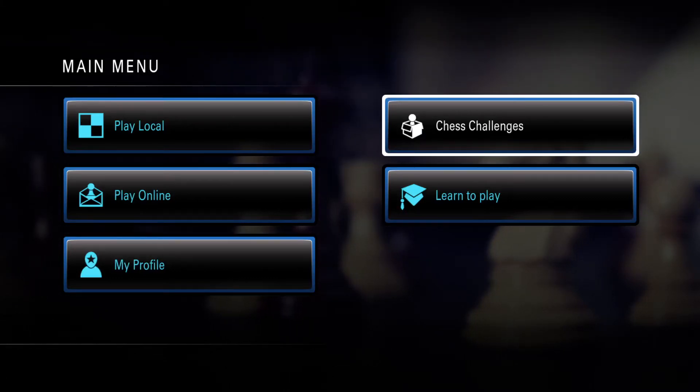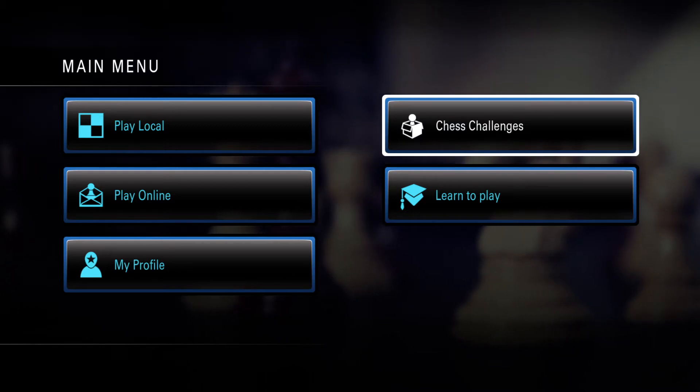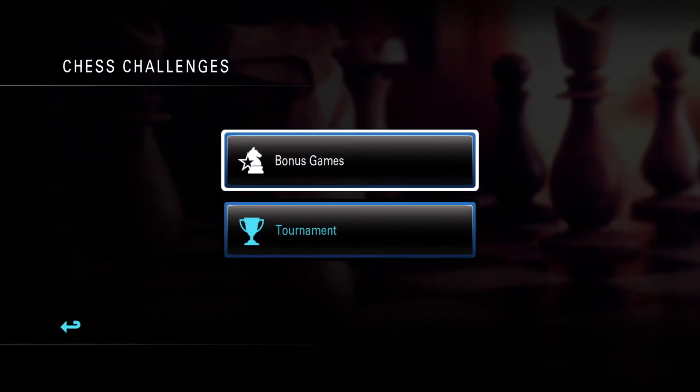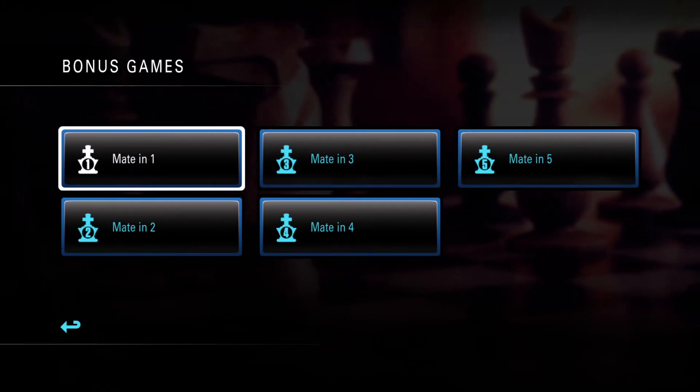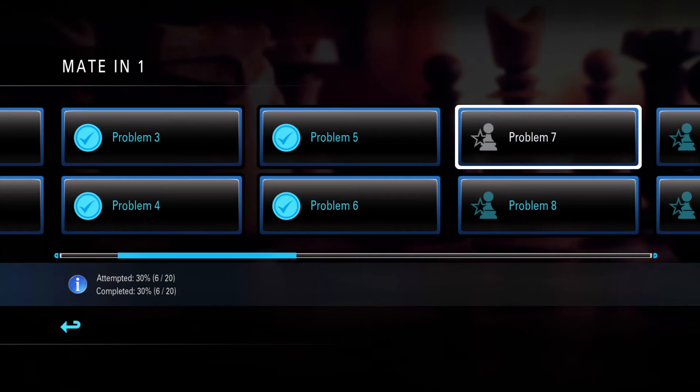Hi everyone! We are in the main menu for Pure Chess. We're going to tackle chess challenges at the top right hand corner of your screen. We're doing bonus games, and we're tackling the set Mate 1. We're going to handle problem number 7 right there.